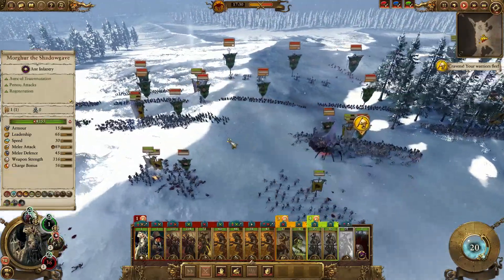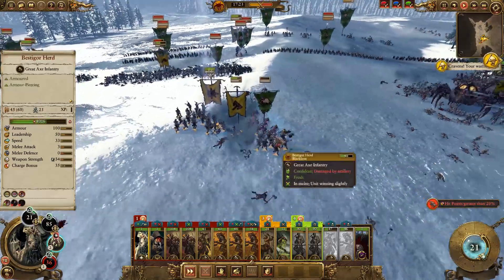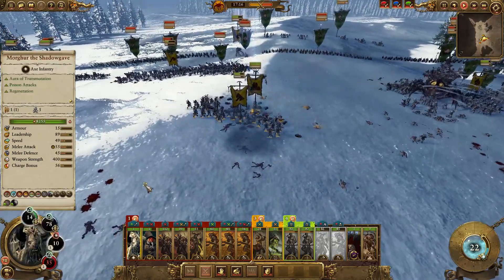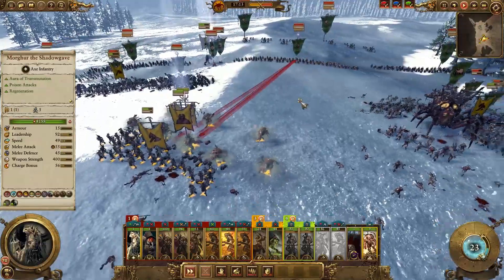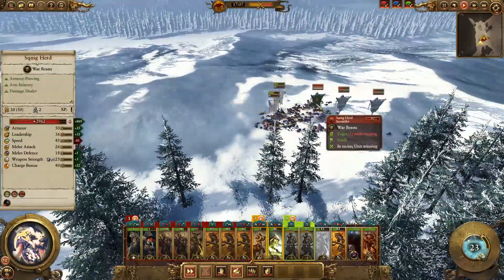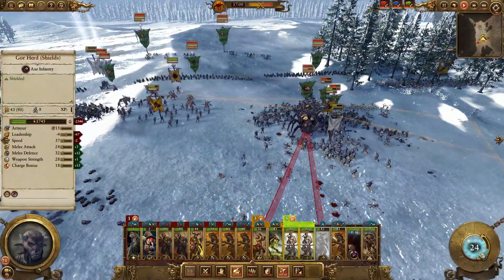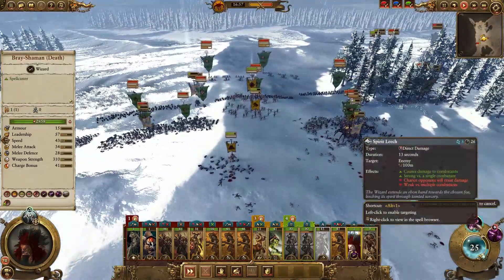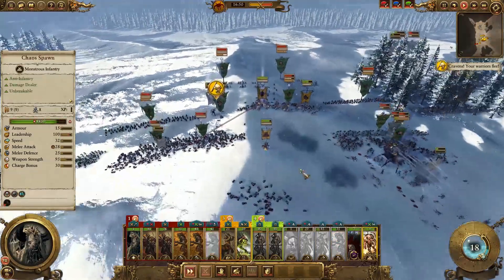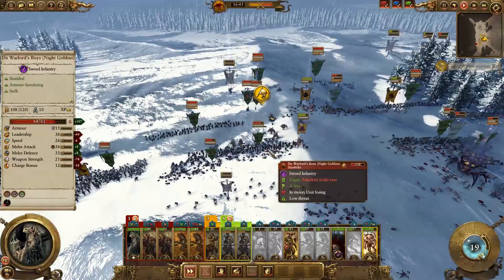We're getting damage on the Arachnok Queen. We'll get that cast off — and we did. We're slamming right in. He's got all of these Squig Herd — we've broken two off, let's see if we can break the third. We're doing fine. The Ungor Raiders have been shooting this Arachnok Queen the whole time. I've got another Spirit Leech ready, so we'll put that on the Queen. He has gotten my Gorbull off though, which is not good for me. But these Chaos Spawn should be able to do a bunch of damage.